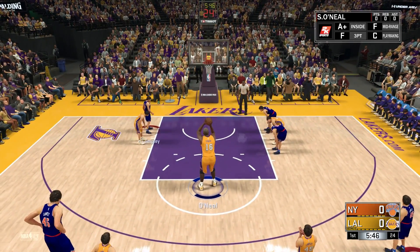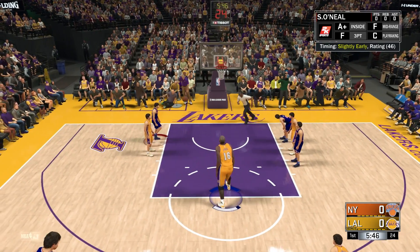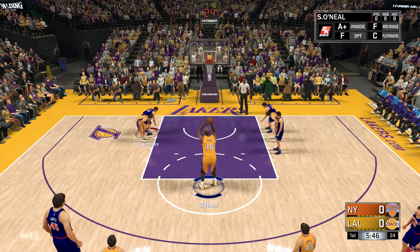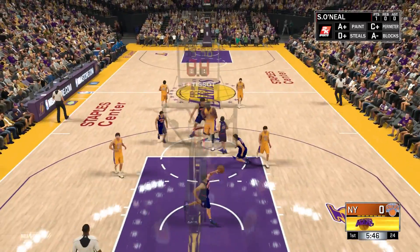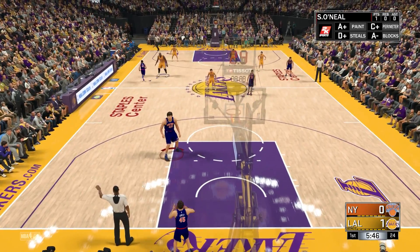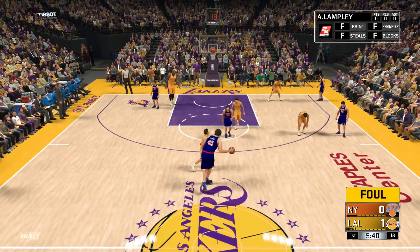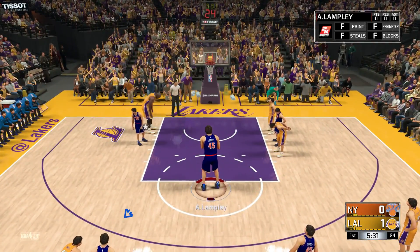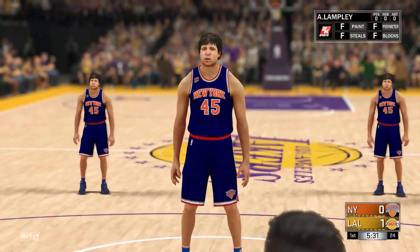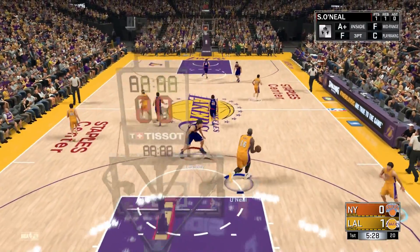First free throws here coming up for Shaq. His free throws actually aren't that bad. First free throw is a miss. We are going to be using the real player percentage, so it doesn't have anything to do with my timing. He hits his second free throw right there — 1 for Shaq. Now the zero overall is coming up to the line. He cannot hit the first free throw, and he is not able to hit the second free throw either. So 1-0 for Shaq.